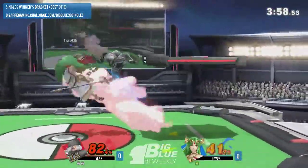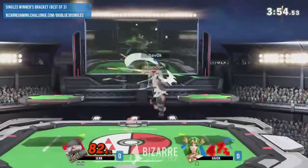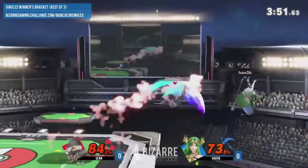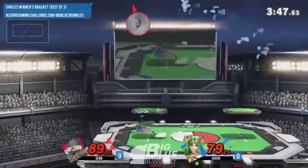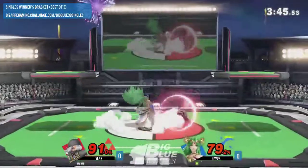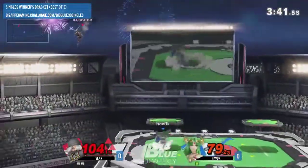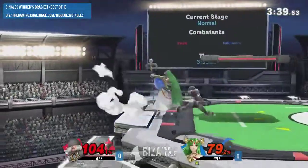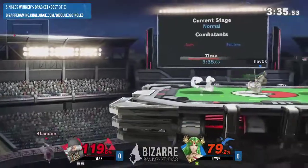It looks like Palutena is out after picking up a modest 38%. Sheik is racking damage with the F-tilt, continuing to control space with really good quick aerials. Nice little defensive option there — up tilt. I think Palutena may have found something... nice sidestep there. This may kill.